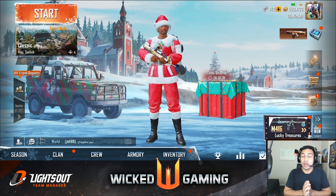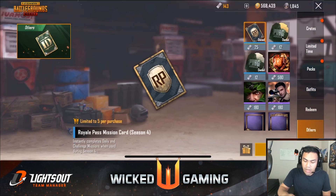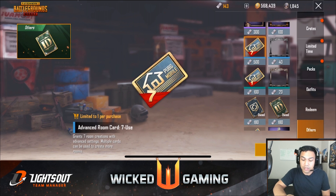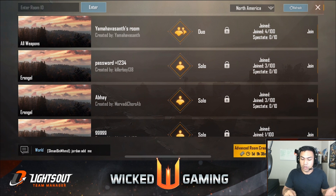So the first thing is: how do you get advanced custom rooms? All you have to do is go to the shop — you do have to buy them. Go to 'Others' and scroll all the way down. There are options for a seven-day card for 500 UC or a one-day use card for 100 UC. After you purchase one, go below the match selections and there's a little house icon — that's where you create a room.